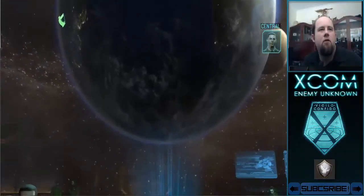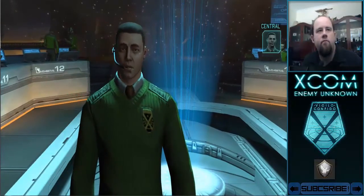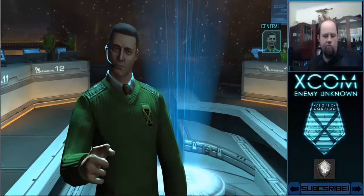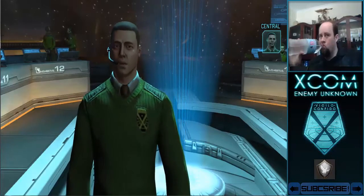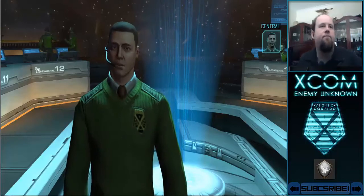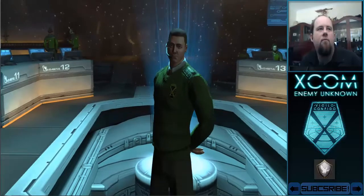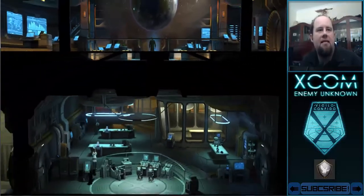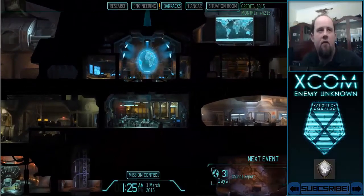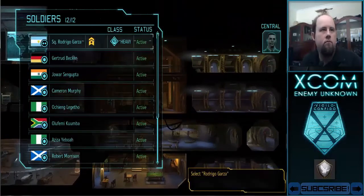Welcome to XCOM HQ, Commander. I'm Central Officer Bradford. My role in this project is twofold: providing tactical support for our field operations and keeping you briefed on the current situation. My efforts should allow you to focus on the bigger issues at hand. We have a soldier waiting for a promotion in the barracks. I do like what they've done with the base — the ant farm style. The soldier is waiting for you in the armory, which is located there in the barracks.